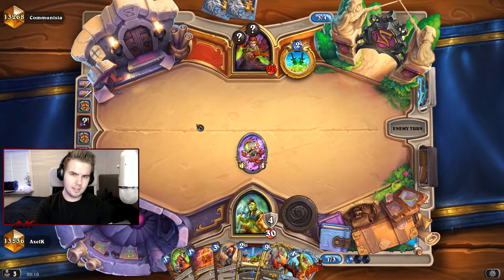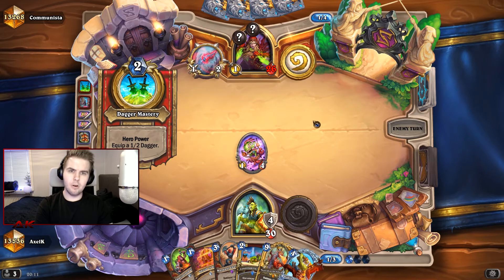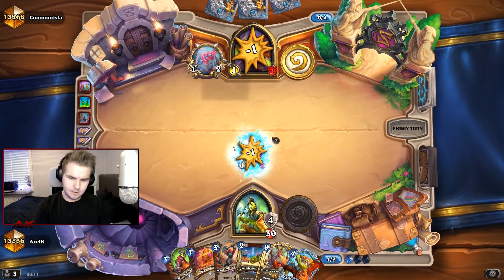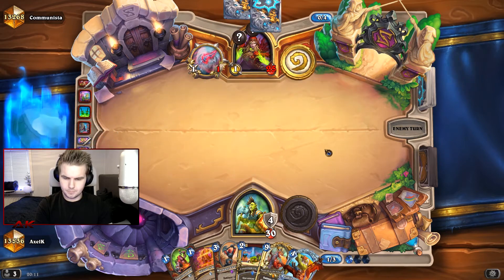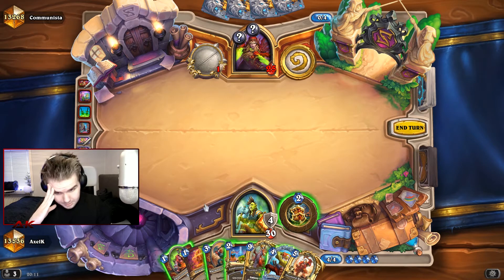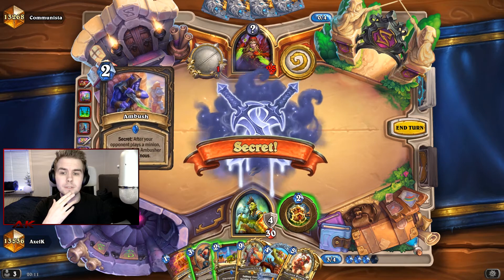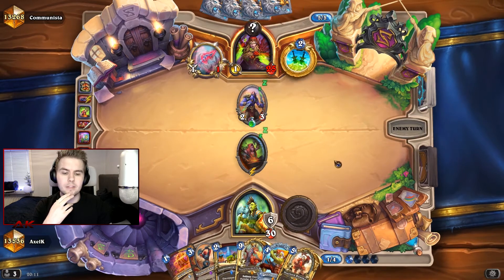Because that's a pretty early Secret Passage — I don't think you go earlier than turn 4, right? Okay, Crab Rider, you played good. Conditioning comes down next turn, which is really nice. There's nothing we can do about that, so we just pass. Yeah, kind of a strong turn from him.